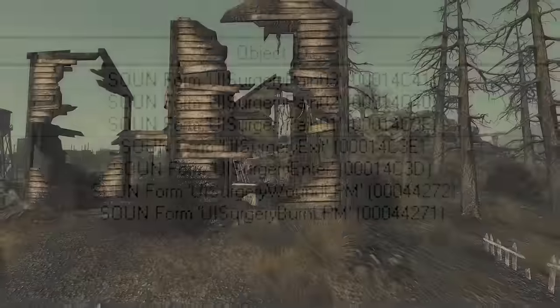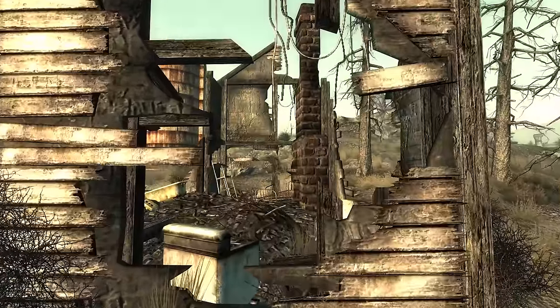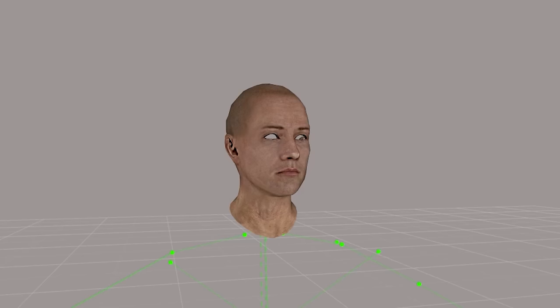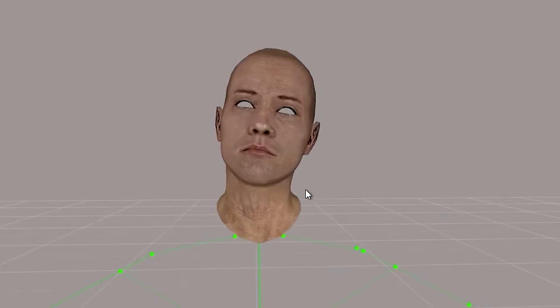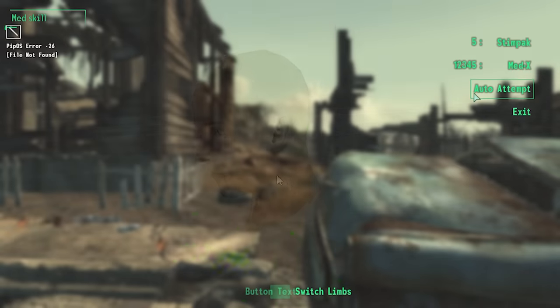During the minigame, the player apparently cauterized their wounds and screamed out in pain. It's unknown exactly how it would have functioned, but the player character would have been rendered on screen, as there are three meshes for the male player character: heavy pain, mild pain, and no pain. Depending on how well the player did, if you caused yourself no pain you'd be healed for the full effect of a stimpak, dealt some pain and you'd be healed less, and with the heavy pain expression you'd gain very little HP or even cause damage to yourself.